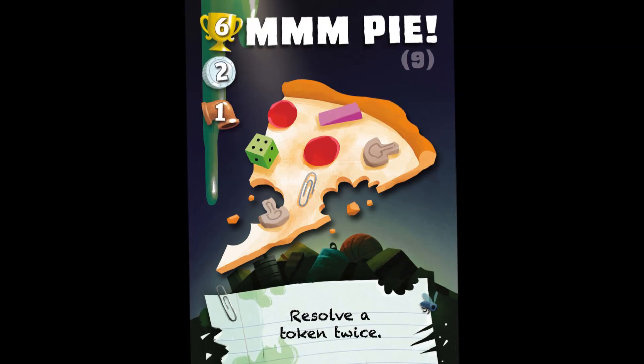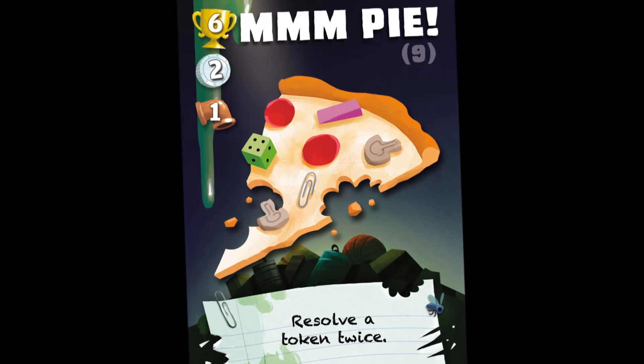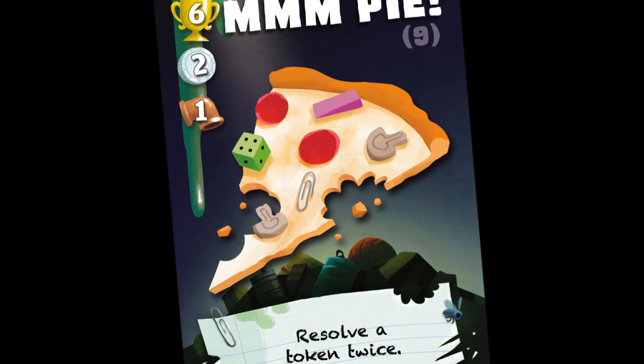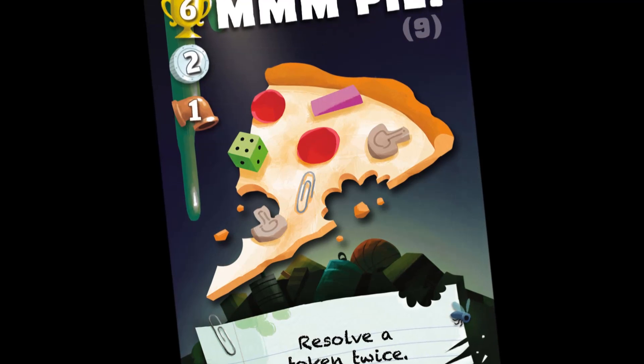Mmm Pie: everyone loves pizza. Use Mmm Pie to resolve a token a second time. For example, if you use it to resolve a two trash can token, you would draw four cards instead of two.